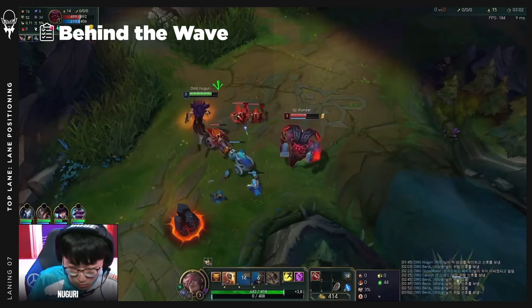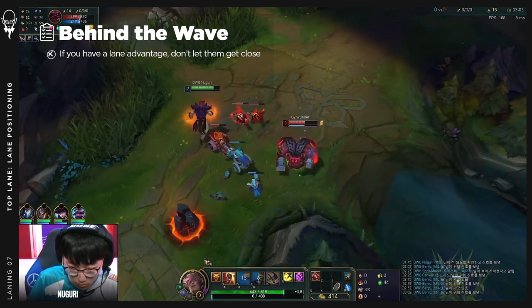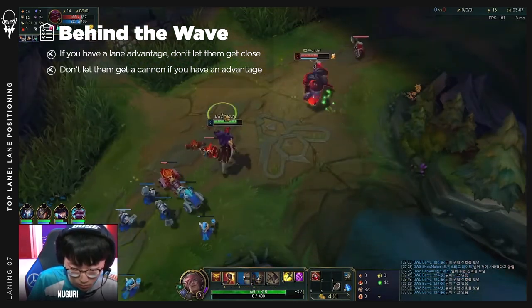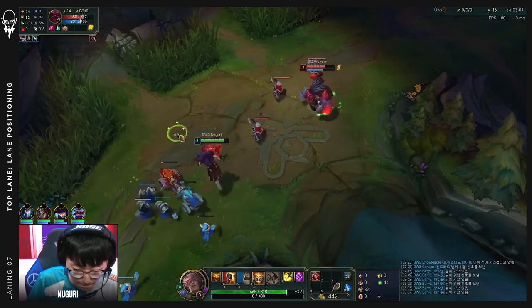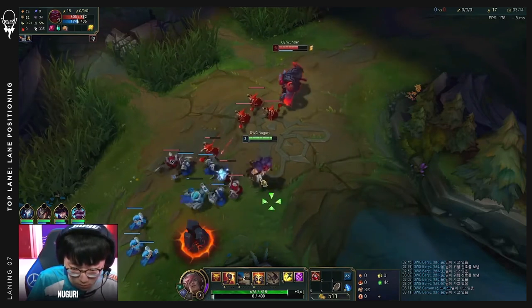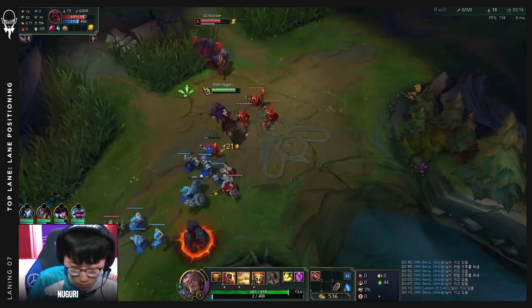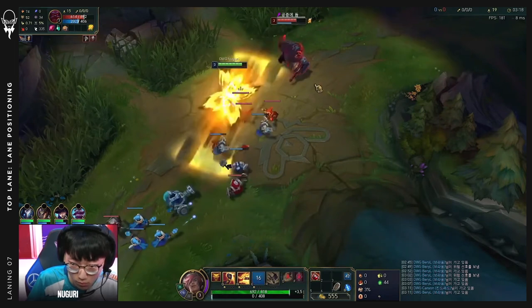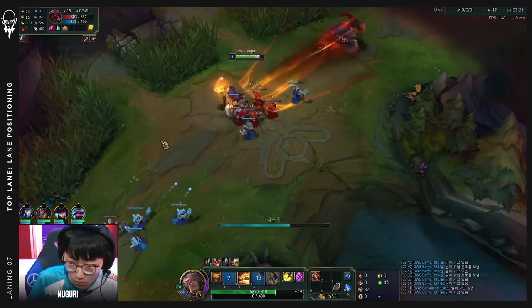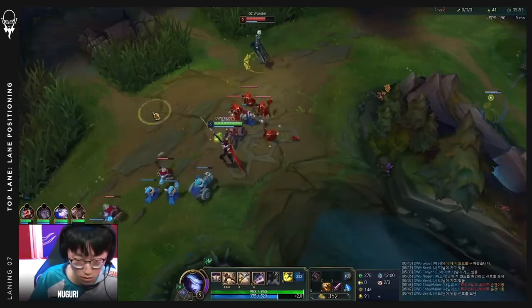The second way to get an advantage through lane positioning in top lane is by zoning the opponent off the wave. If you have a lane advantage, you shouldn't let them get close to the wave, and you definitely shouldn't be letting them get the cannon minion. In these situations you want to push as slowly as possible to allow your minions to die and deny them from the opponent. Anytime your opponent steps up to get experience, you should be in a position to immediately punish them.